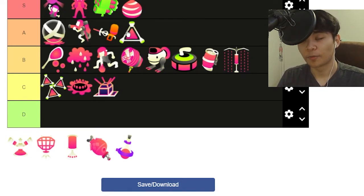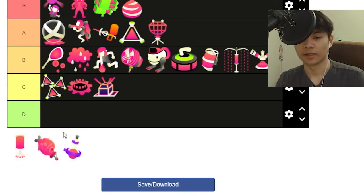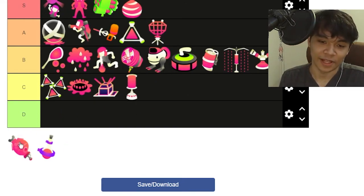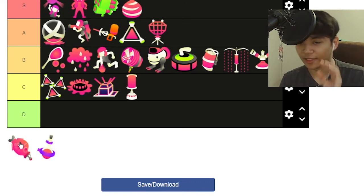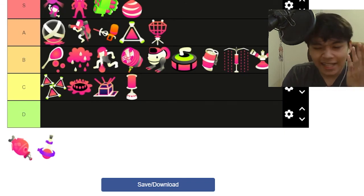Splat Bomb is a pretty good sub, but it doesn't explode as quickly as a Burst Bomb does. Sprinkler — I'm just gonna be honest — B tier. Beacons — they're not bad. They're really good for moving on the map and helping your team, so probably an A tier. Suction Bombs — unless you're like a 1000 IQ player, it's just not that good.